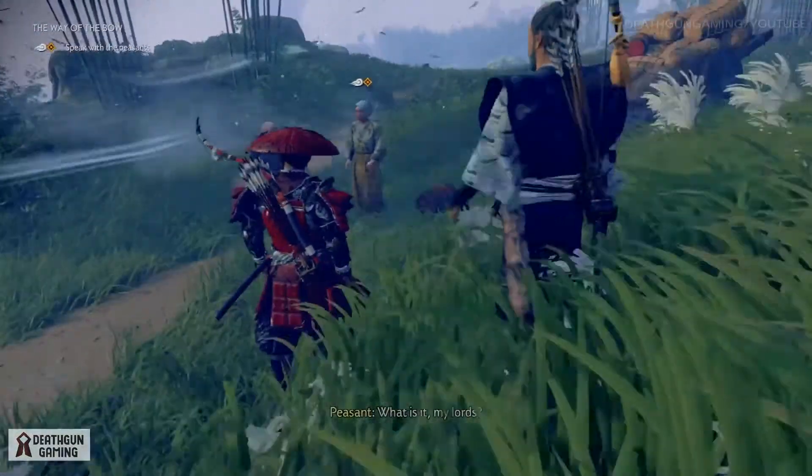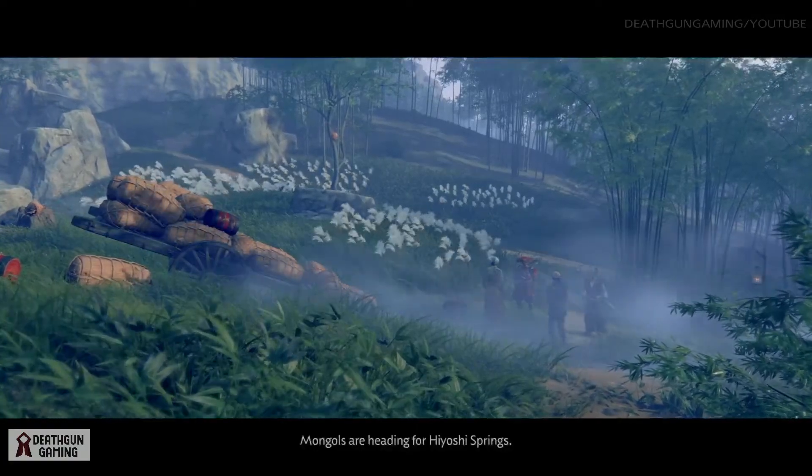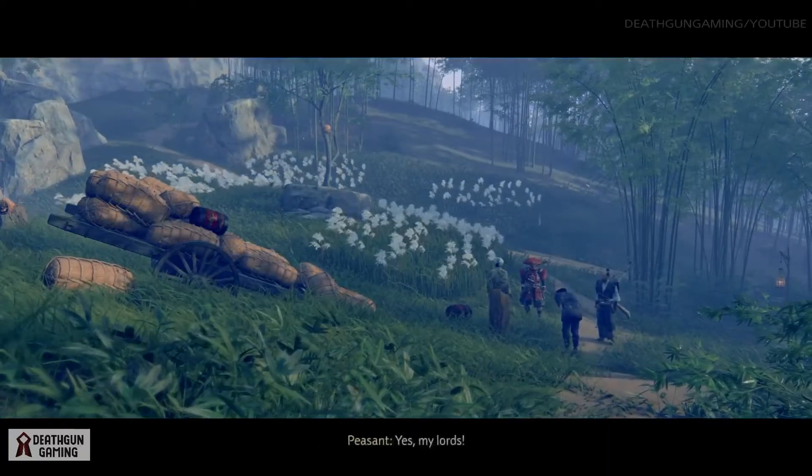The peasants ask what's happening and you inform them: Mongols are heading for Yoshi Springs. You tell them to gather everyone at the inn and stay out of sight, and they agree to follow your orders.